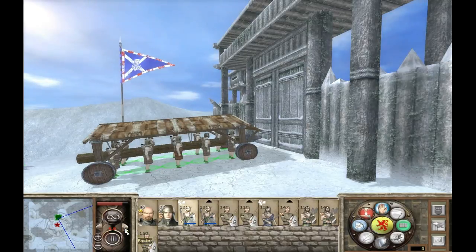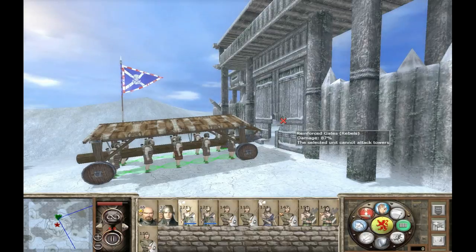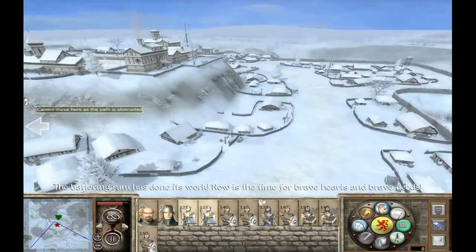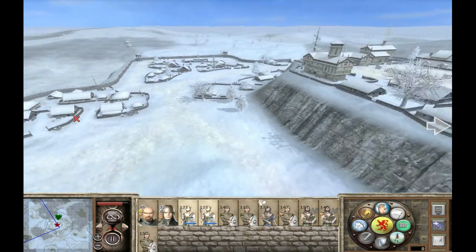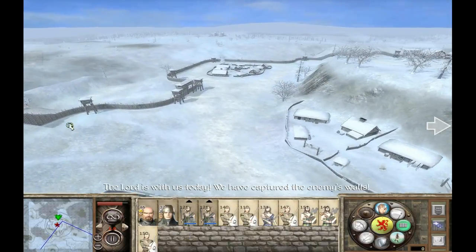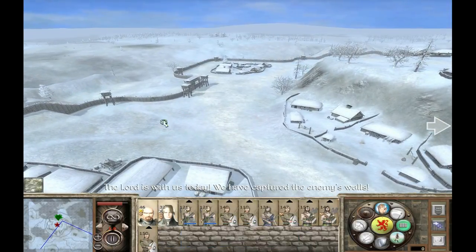I should make this go faster. I'm almost ready — the battering ram has done its work. Now what I want is to get my archers first. 'The time for brave hearts and brave deeds.' This side seems to be quite a long march. 'The Lord is with us today, we have captured the enemy's walls.' Okay, we got the walls now. I'll get my generals here as well.